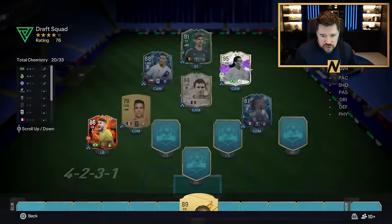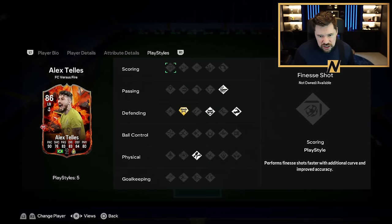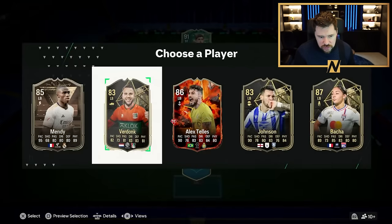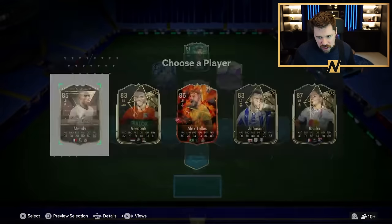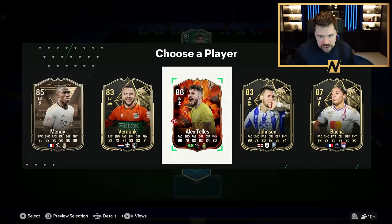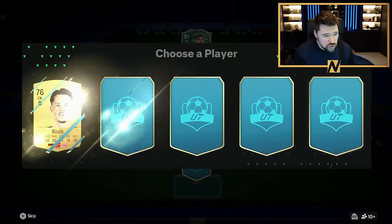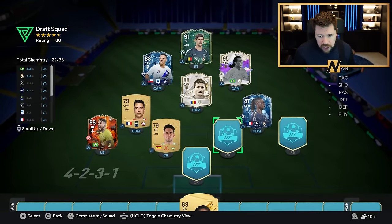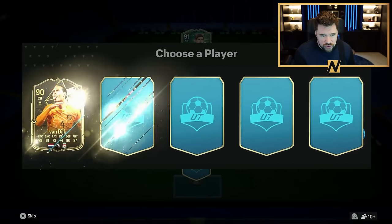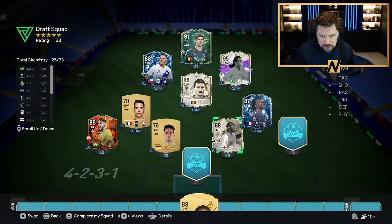I could take Alex Tellez there - Tellez on an Anchor, 4-star, 3-star, nice play styles. Or Mendy on a Catalyst - I can't do Mendy on a Catalyst. I can do Alex Tellez on an Anchor. This draft is not good, guys. I was expecting a little bit more. This draft isn't even just not good - this draft is pretty goddamn poor. We will take Sol Campbell on an Anchor.